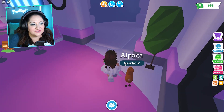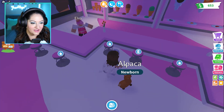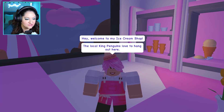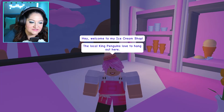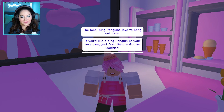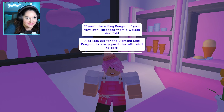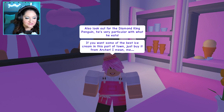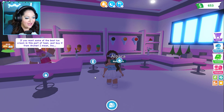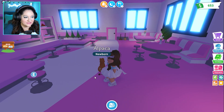Oh they kept this part. Wow! So they've added an area where you can go in and get ice cream — you can sit here. Hey, welcome to my ice cream shop. The local king penguins love to hang out here. If you'd like a king penguin of your very own, just feed them a golden goldfish. Also look out for the diamond king penguin. So they've added like an ice cream diner area. This is really cool.